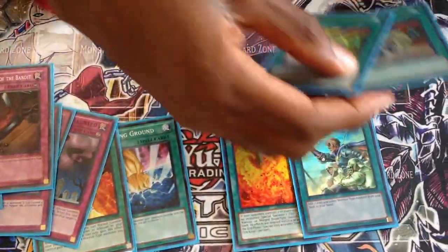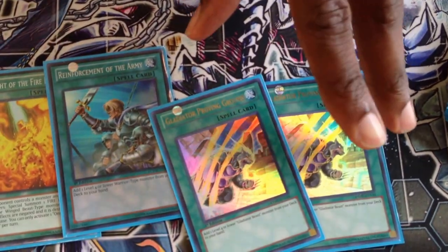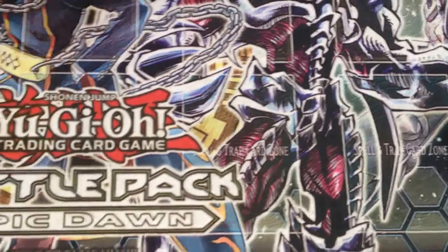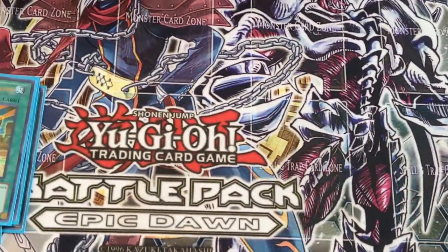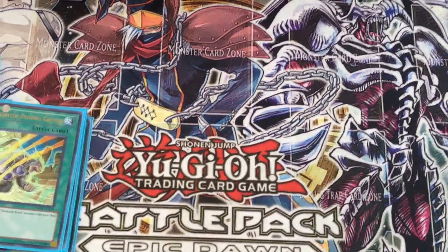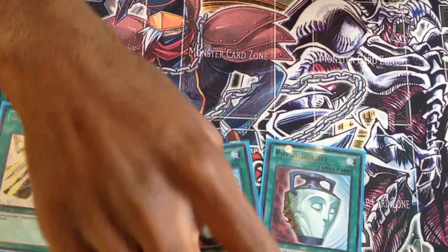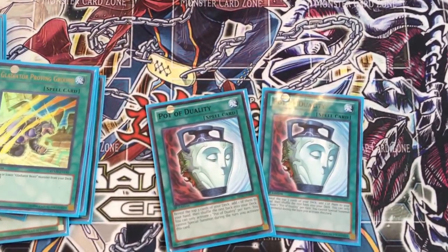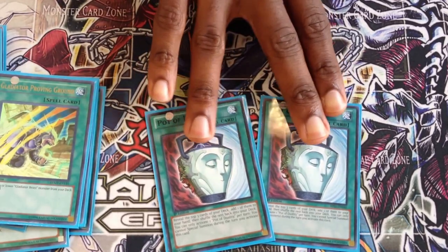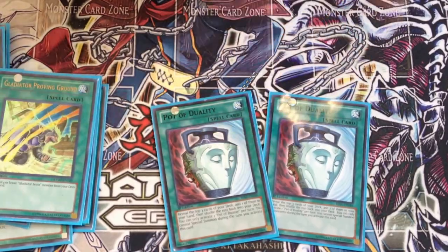One ROTA, two Gladiator Proving Grounds — essentially the ROTA for Gladiator Beasts. So why don't you run three Proving Grounds? I personally feel it's too much, especially with triple Tanki. Double Pot of Duality. A lot of Glad players would think it's not a good card to run, but what a lot of people fail to understand is you can easily Special Summon during your opponent's turn, so this is little to no minus.